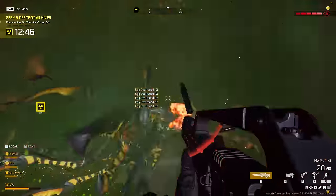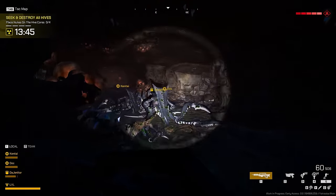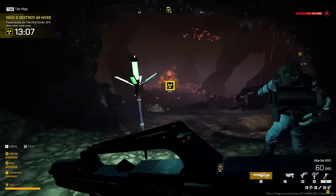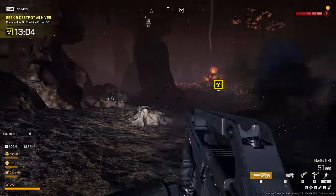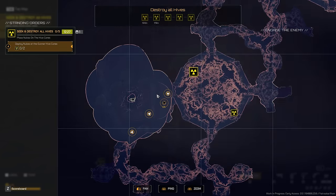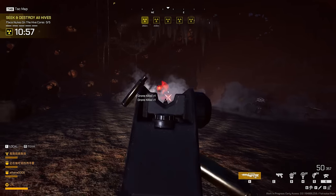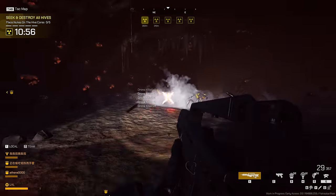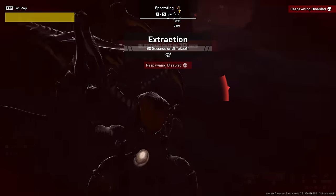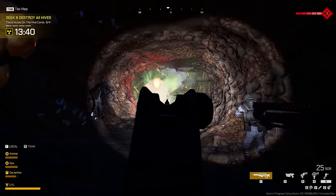Hive mode is simply built different. Your party is limited to four players total, and each person has to be on point to make it through. Each run features a randomized cave layout with multiple large hive areas connected by tight tunnels. Navigating the cave system is straightforward thanks to the TAC map, but actually getting through it alive is a tremendous effort. Every few hundred meters you'll have to deal with a swarm before moving on — there's simply no speed-running past the bugs. They run faster than you and will spawn by the dozens in every possible direction.